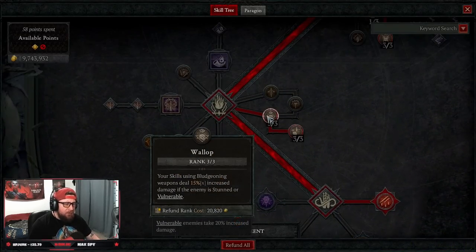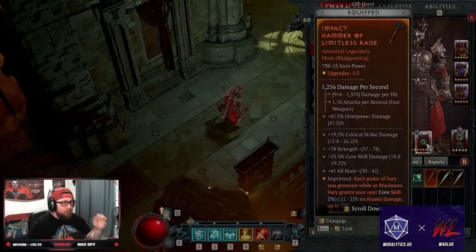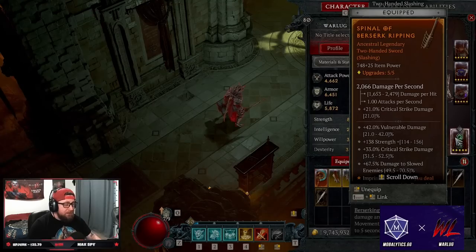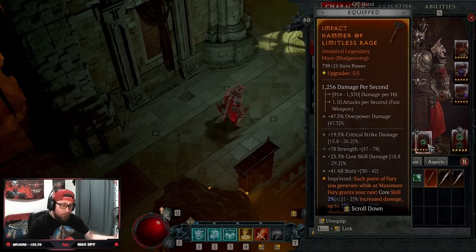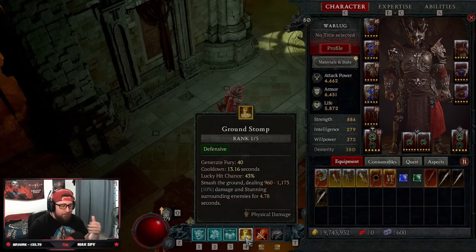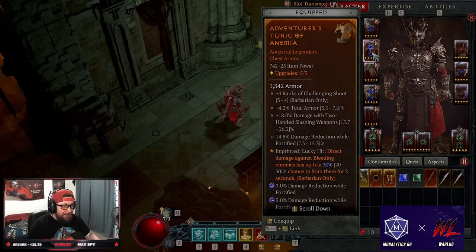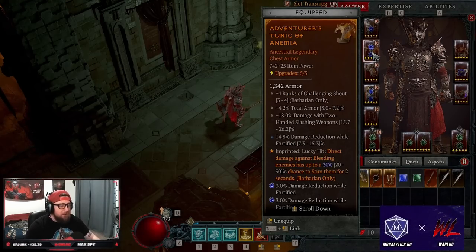You might wonder why we took Wallop and Concussion. We're using a one-handed mace — a bludgeoning weapon — which allows lucky hits to proc the stunning effects. Bleeding requires a slash weapon, and as long as we have a bludgeoning weapon in our one hand we can do the stun. Otherwise we'd only get stunning from Ground Stomp, and with a roughly 13-second cooldown that's way too long. The main reason we need reliable stuns is our chest piece — the Adventurer's Tunic of Anemia — which gives lucky hit: direct damage against bleeding enemies has a chance to stun them.